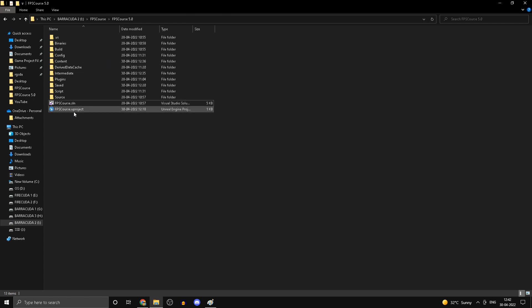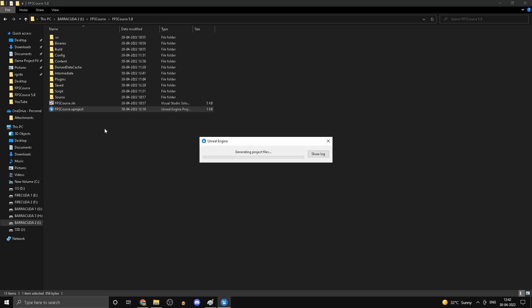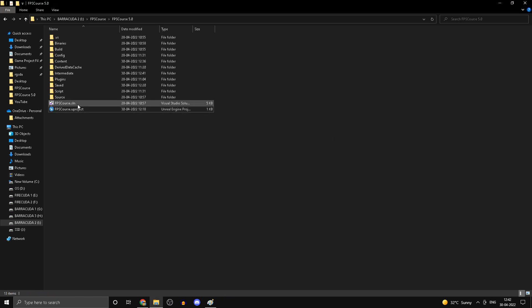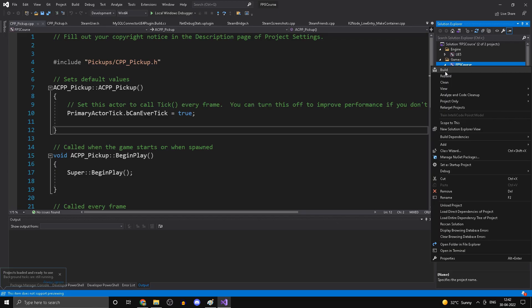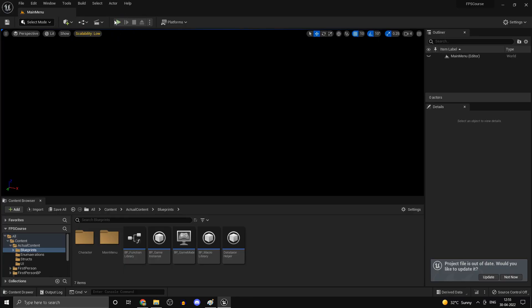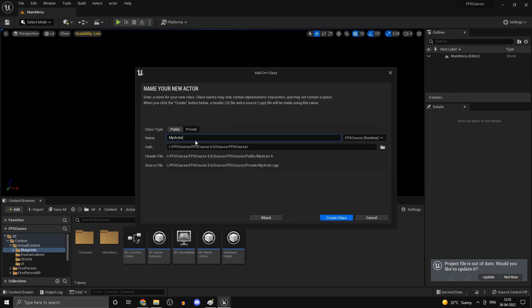Head into your project directory, right click and click on Generate Visual Studio Project Files. Once that's done you can open up your .sln file. We also need a couple of other classes, so head into Tools, New C++ Class, type Actor, and this one is going to be called CPP_WeaponPickup.